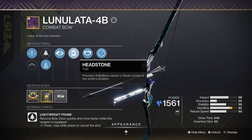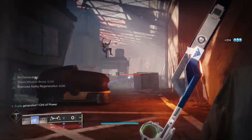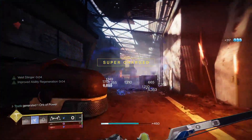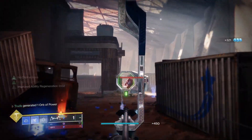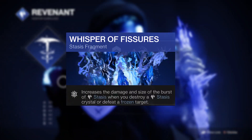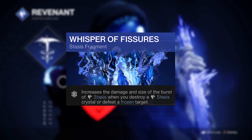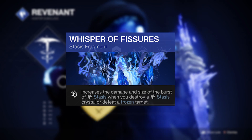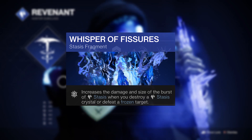Precision final blows will spawn a stasis crystal which will also slow and freeze nearby enemies. I don't think this perk has ever been underrated, but it has such excellent utility now that it's finally on a bow. It's huge for shutting down a bunch of enemies at a base level, but if you chuck on the Whisper of Fissures you'll massively increase the area of effect burst and damage from shattering a Headstone crystal, making a huge stasis Firefly effect.